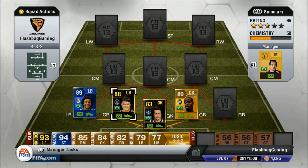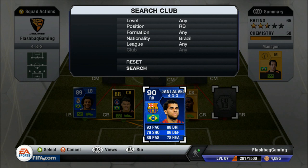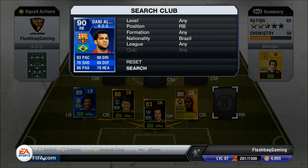At right back I've chosen Team of the Year Dani Alves with 93 pace, which is the same as in-form Ronaldo. He also has 88 dribbling, 86 passing, and 86 defending, which is just absolutely mad. That's why he's a 90-rated right back, and I think he's the highest rated right back in FIFA — that's why I picked him.